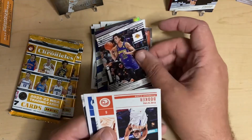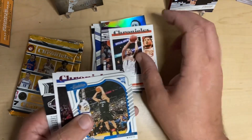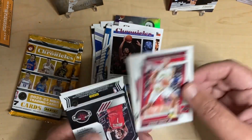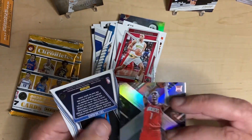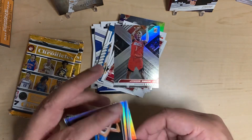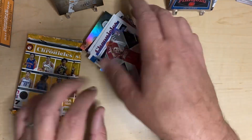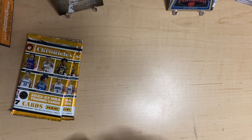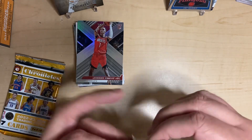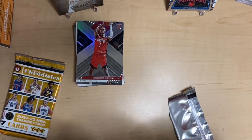Max Christie. We got a Devin Booker Chronicles, Caleb Houston, Jalen Brunson, Jabari Smith on the rookie and stars. We got what looks like a holo Jabari Smith Jr. — that's pretty cool. And a Chet Holmgren on the Marquee. We've got a few Chets. These are rookie heavy. I know they won't be worth a whole lot because a lot of people get these rookies, but still a fun little rip.